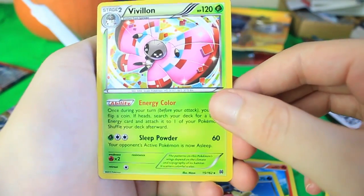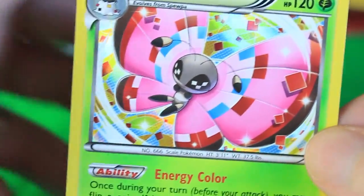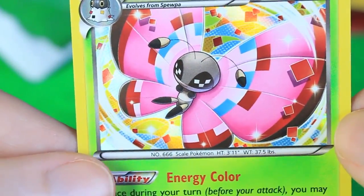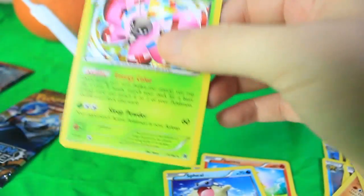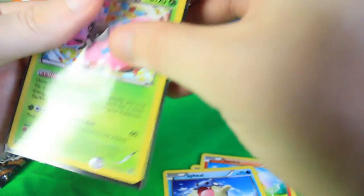We got Vivillon — however you want to say it — one of my favorite Pokemon, probably my favorite of the Gen 6 Pokemon. So beautiful, I love it, and that is an awesome art for it as well. It's a Holographic — we're definitely going to sleeve that one up. That's it for the Primal Clash pack, and we've still got one more pack to go.